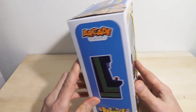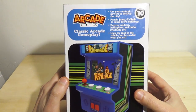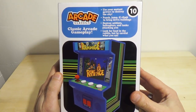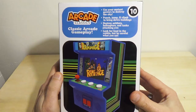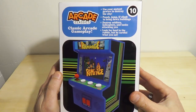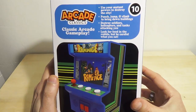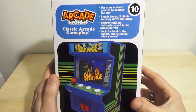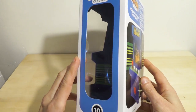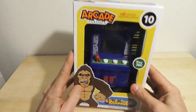Here we have a lovely beastie on the front. The side of the box. The back of the box — classic arcade gameplay. Use your mutant powers to destroy the city. You climb to bring down buildings, destroy soldiers, helicopters, and tanks attacking you. Look for food in the rubble but be careful what you eat — you can eat a flamethrower guy and that's not real good. You can get electrocuted too. There was just so much forethought in this game.